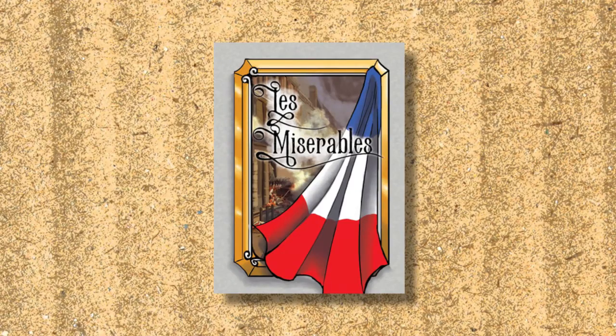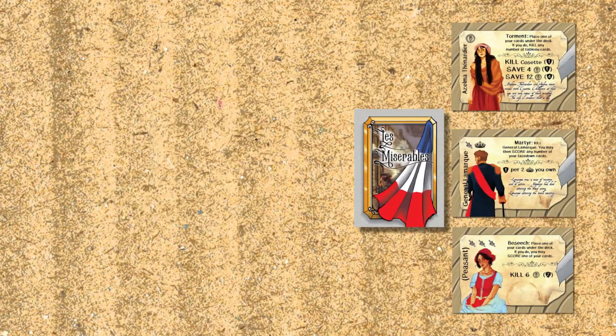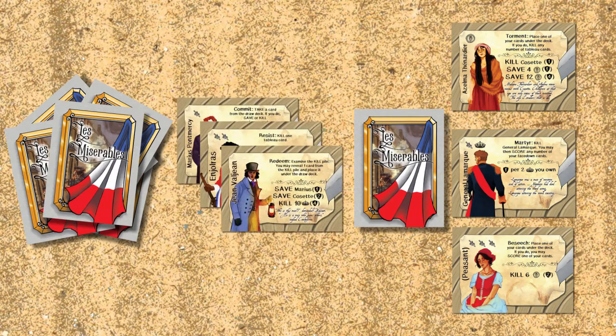The play field has four main features. On the right are the draw pile and the tableau where players take cards. The two discard piles are known as the killed and saved pile, located to the left. The killed pile is face down while the saved pile is face up with each of the characters' names and symbols showing. The main use for both of these discard piles is for scoring.